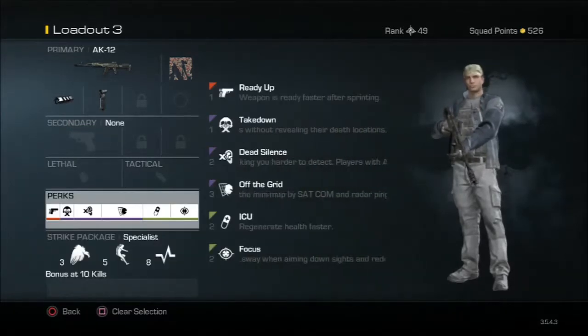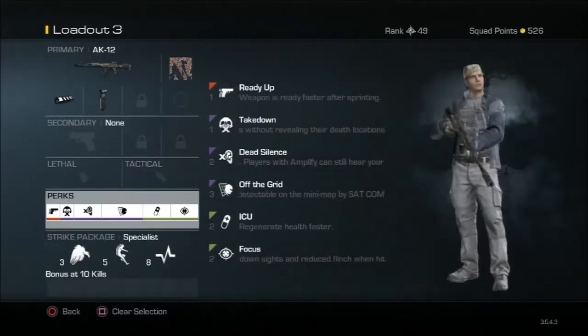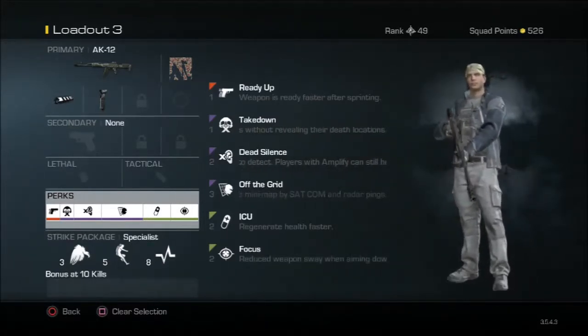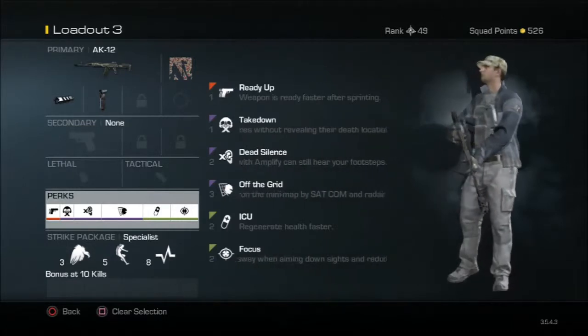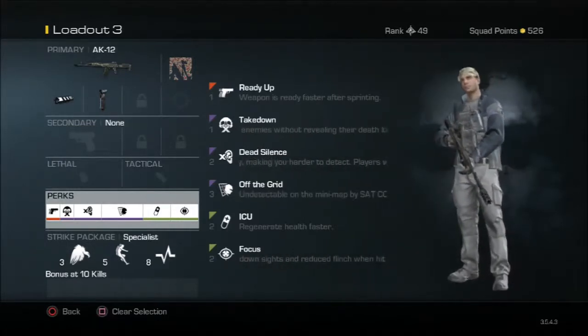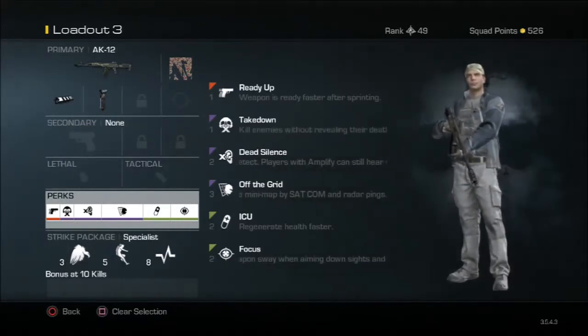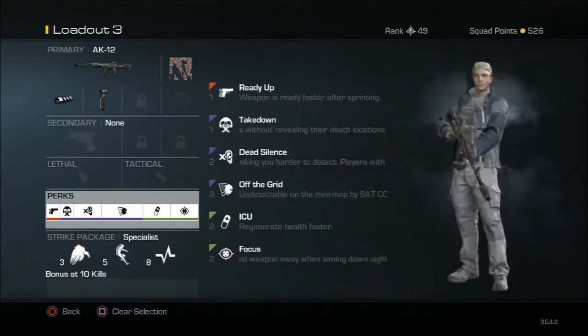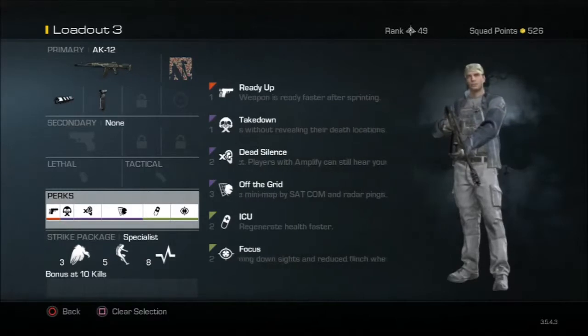So that's how I have it set up. Now for the proper stats: the damage is 49 to 25. The magazine size is 30 rounds; with extended mags, starting ammo is also 30 rounds.